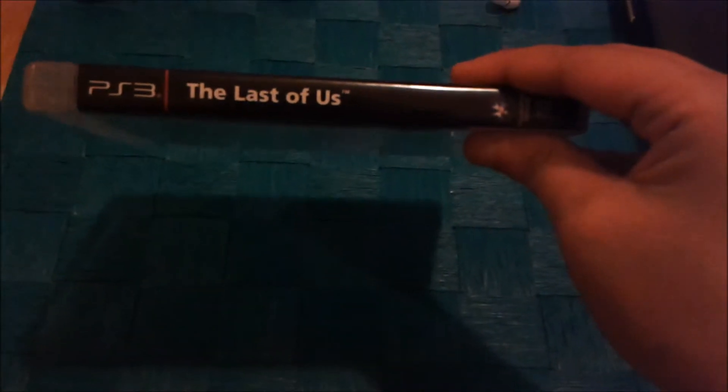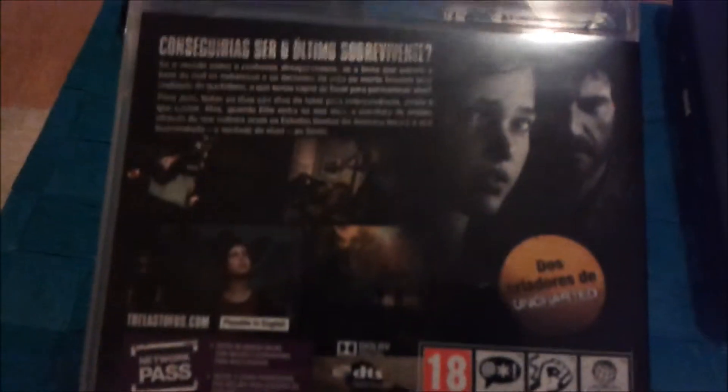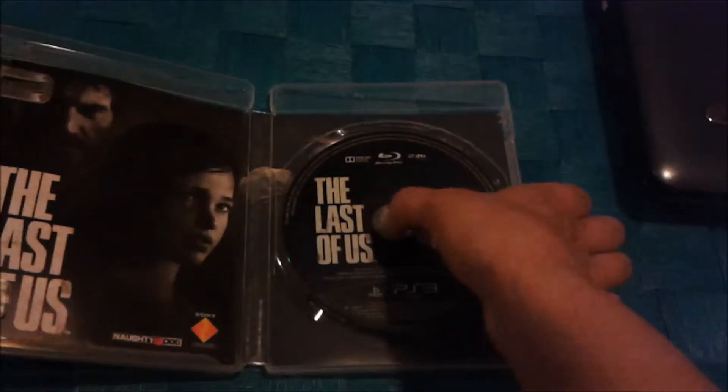That's the side. The side is not custom, but it's still pretty cool — it's black, so I don't mind that as much. This is the back cover. It's pretty cool. Of course, you have an online pass in there. Anyway, I'm gonna open it up. You have the disc, which is a pretty simple disc.